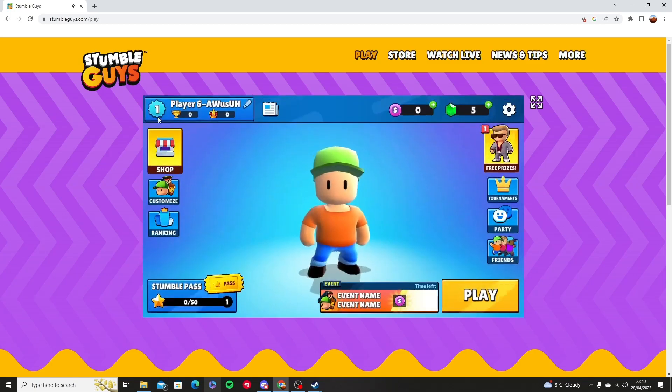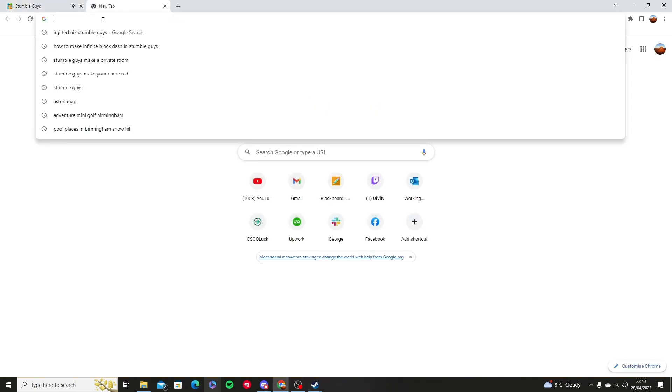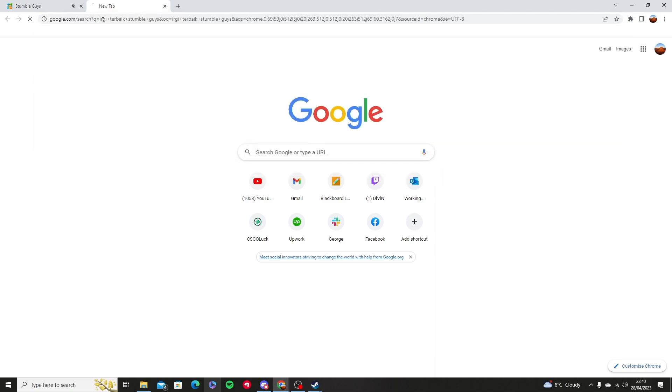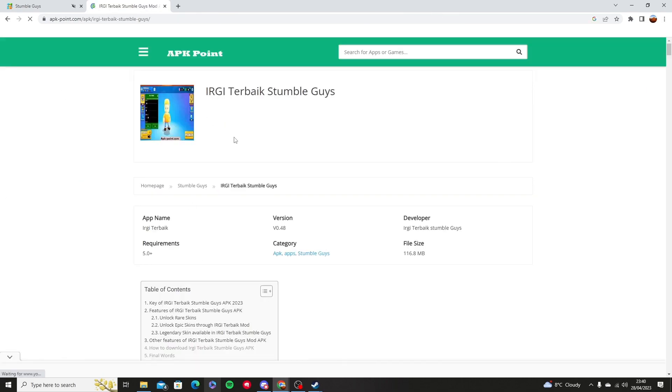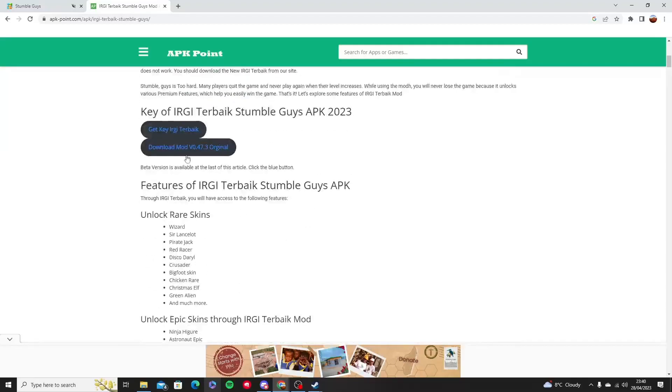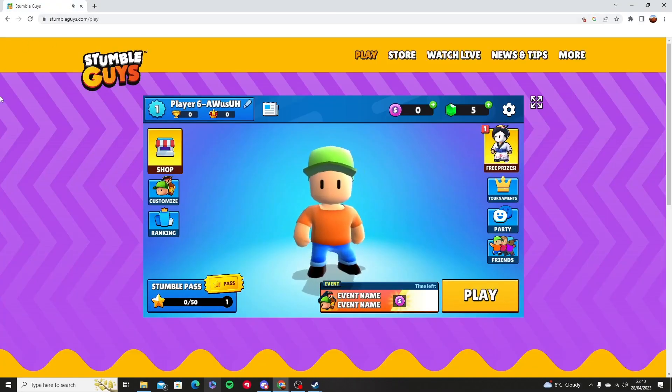Another thing that you can do is also download a mod. You're going to open a new tab and search for 'irgi turboic stumble guys,' which is a YouTuber that created this mod — also known as an APK. You're going to download it and it's got a lot of skins, legendary skins, and features.